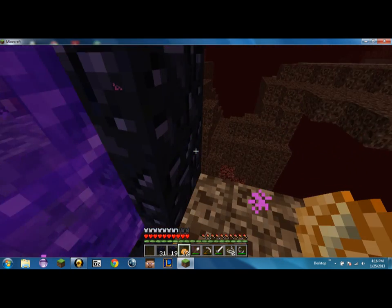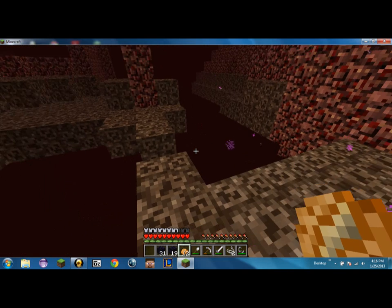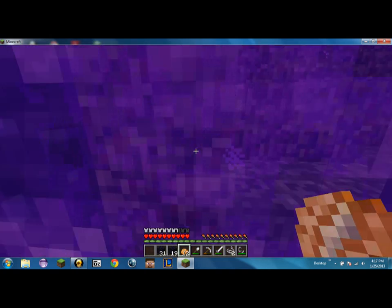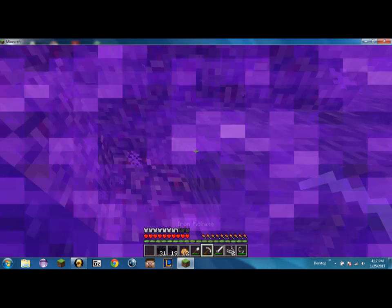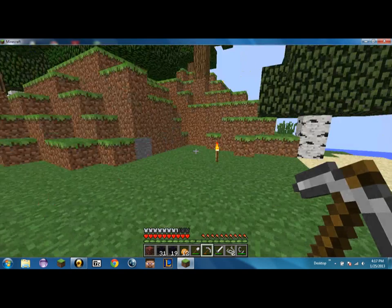We spawned right next to a cliff right over the edge. And I brought all of my obsidian — well, we know exactly what this looks like. Alright, there we go. We will just mine that out and block off the other side.